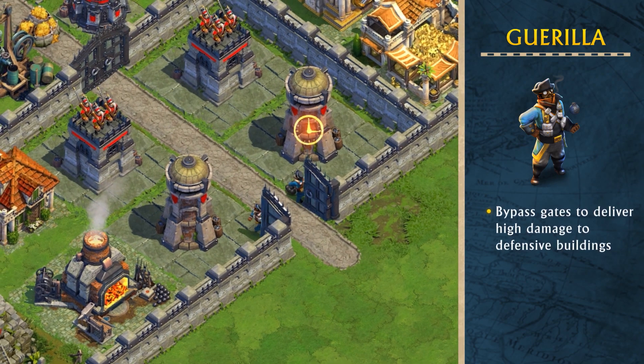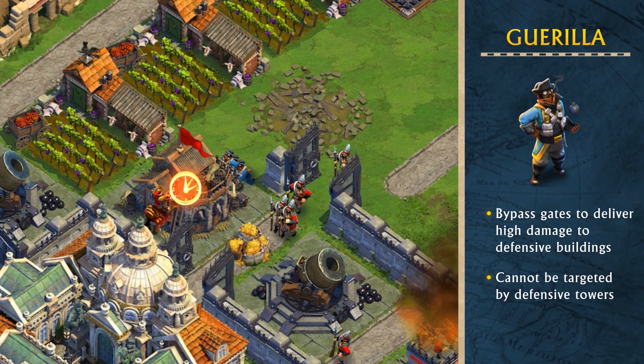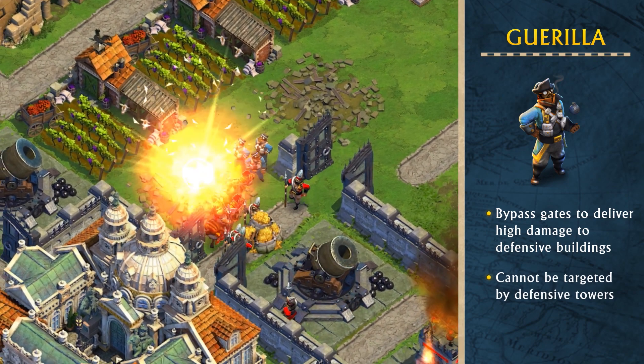This stealthy infantry unit bypasses gates to plant explosives on defensive buildings. Towers cannot target the Gorilla, but they are susceptible to troops.